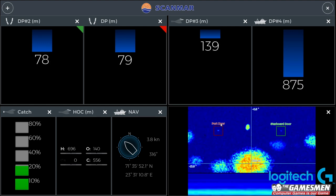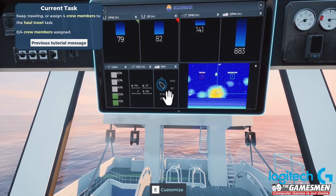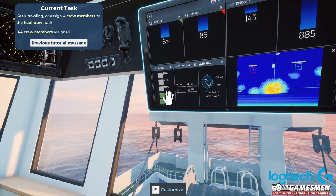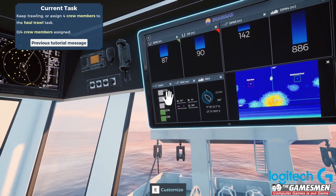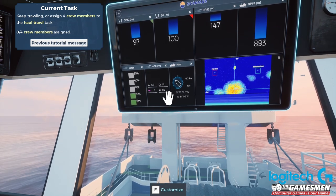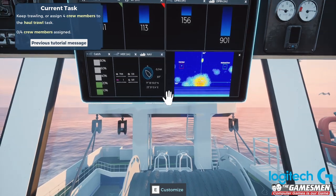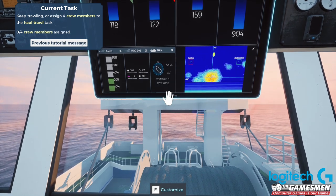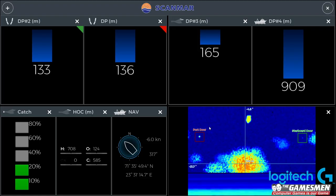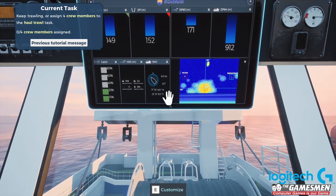Or you can actually sit down and watch to try and catch certain things. For me I've never really been able to work out how to do it properly. The opening - we're getting a little bit of fish, not a great deal. I'm holding the S key to try and move the doors down. I just lost the fish again - I don't know how we get fish and then stop getting fish. That's one thing that's always sort of bugged me.